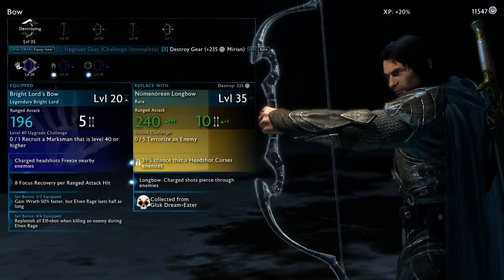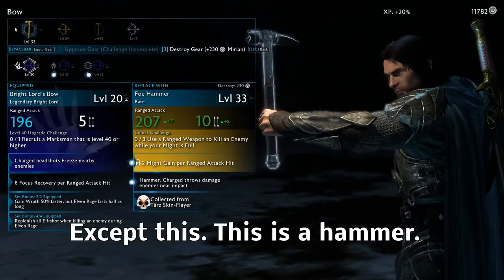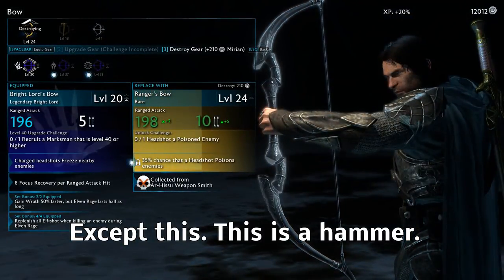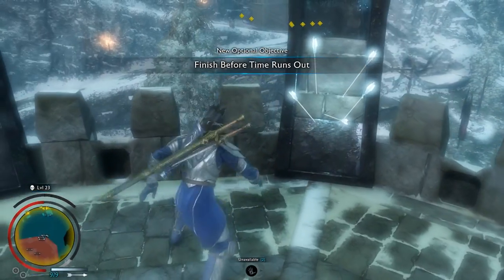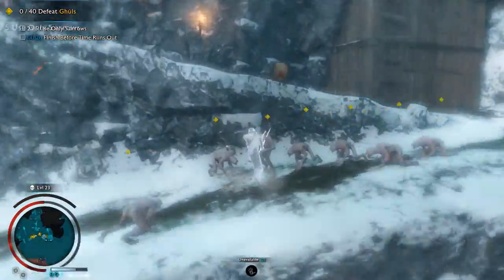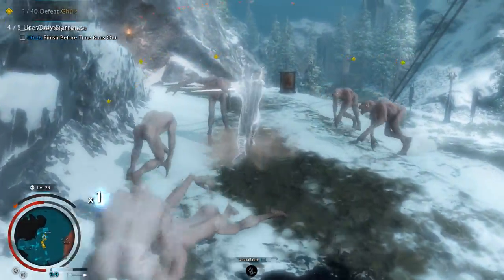For those who wonder, these are all functional bows, though their shape and design are more similar to modern reflex bows. As with the previous game, Talion's bow uses magical elf shot, which is replenished by picking up batches of arrows scattered around the world.